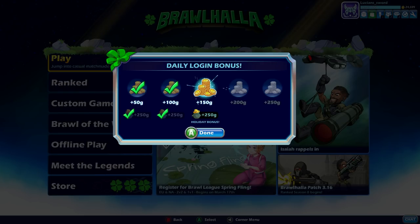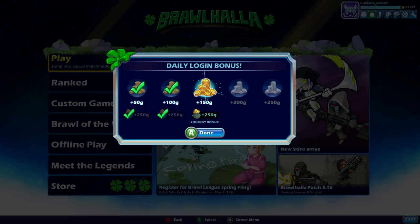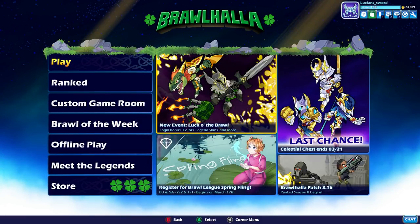So there are really four steps. The first step is just log into the game. As you can see here, you get a daily login bonus that grows every day you log in: 50, 100, 150, 200, 250 gold. And if you're logging in during a holiday like they have right now — the Luck of the Brawl event — you get a bonus 250 coins every single time you log in. So that's the first step: just log into the game.